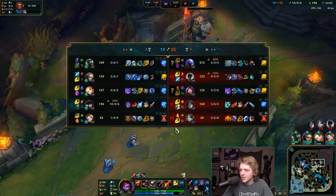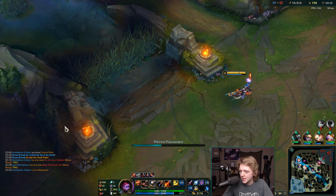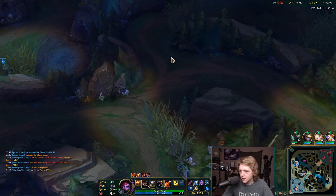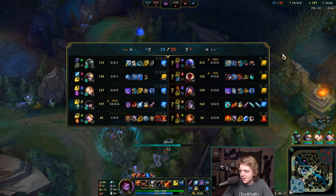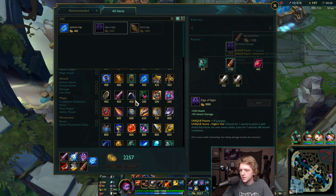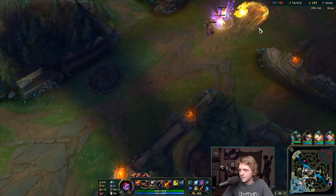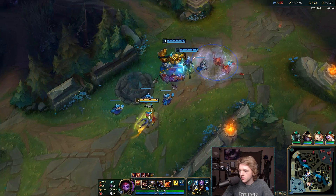We're getting really close on gold. Now the question is: do I go more lethality with Edge of Night, or do I go Lord Dominik's? I think you guys know the choice. We'll get Edge of Night now, and if they start building armor we'll sell it for Lord Dominik's. But for right now we're going Edge of Night and then Infinity Edge. We can change this as we go, but that's the play.